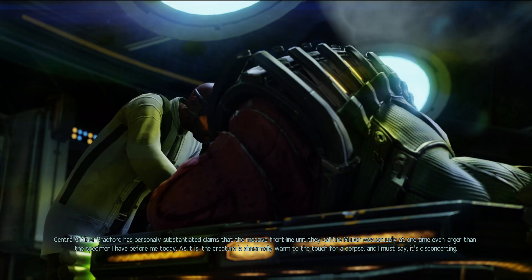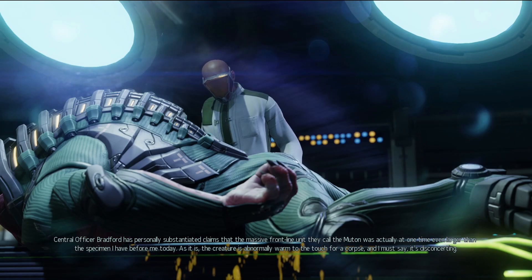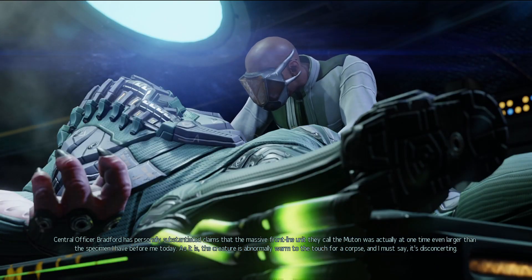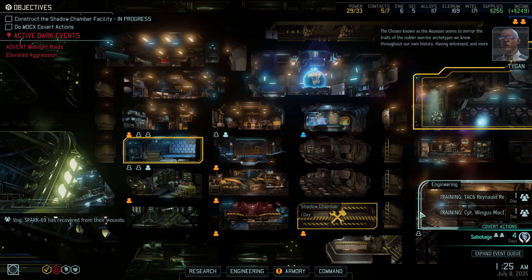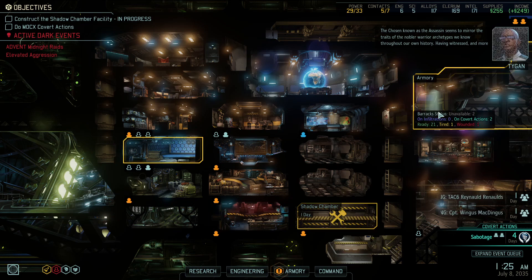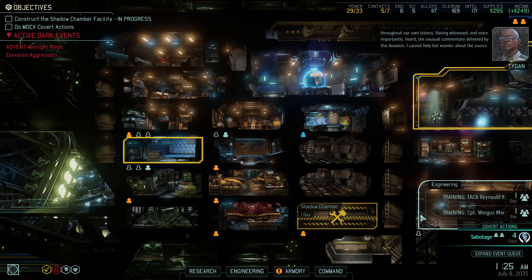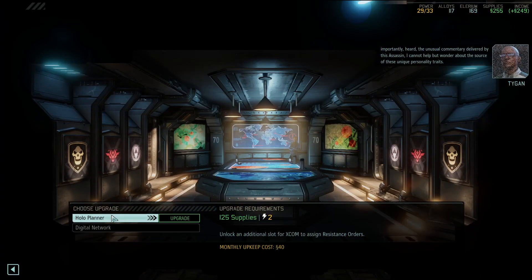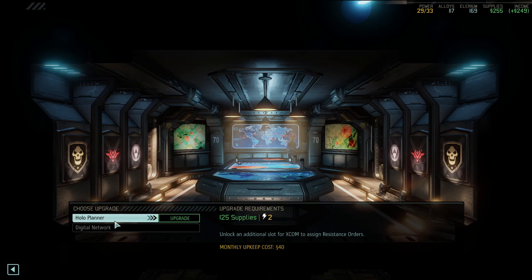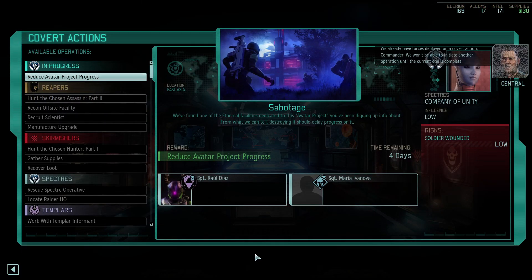Central Officer has substantiated claims that the massive frontline unit called the Muton was actually at one time even larger than the specimen before us today. The creature is abnormally warm to the touch. The Chosen known as the Assassin seems to mirror the traits of nobler warrior archetypes throughout our own history. Having witnessed and heard the unusual commentary delivered by the Assassin, I cannot help but wonder the source of these unique personality traits.